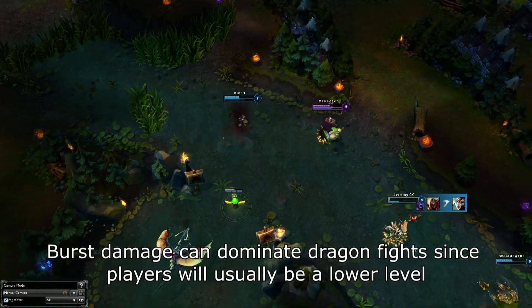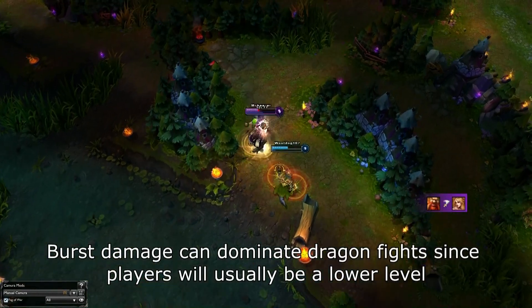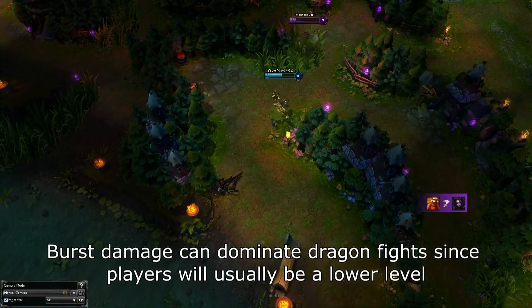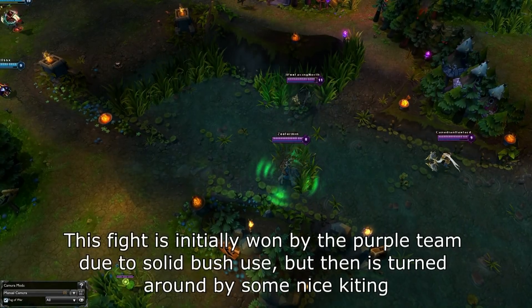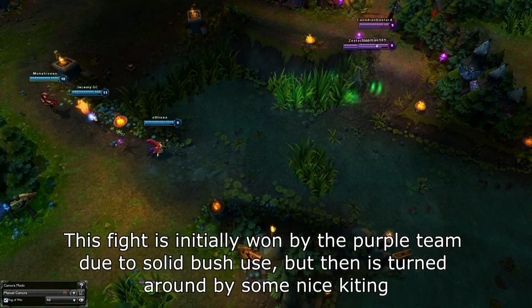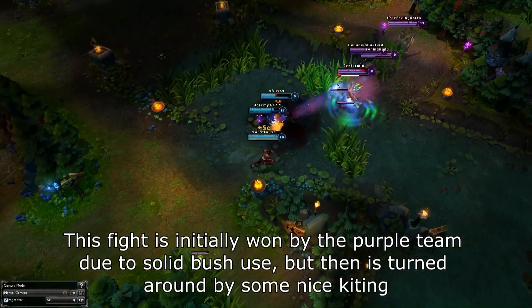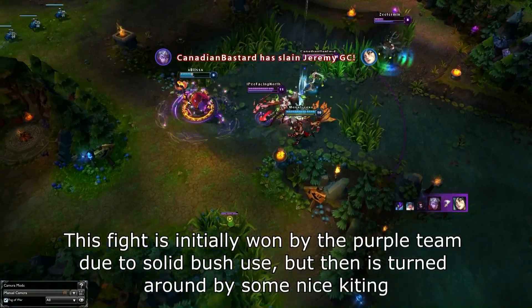In addition, since there are so many bushes and so much space, kiting is a phenomenal mechanic in Dragon fights, since it's just so practical in that situation. Because of this, initiations are also a very powerful tactic. It's crucial that your team starts the fight, as this will help remove or even eliminate kiting potential for your opponents, while giving your team amazing kiting potential for an easy win. Just make sure that your team can follow up on your initiations.